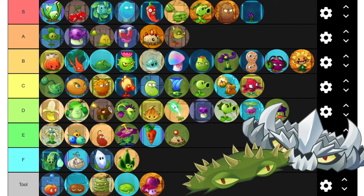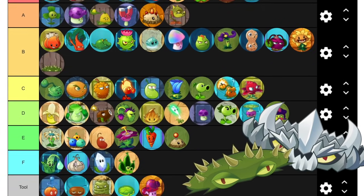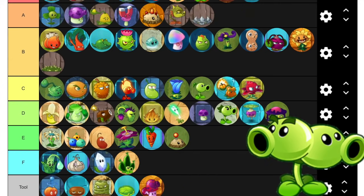Now we get the spiky boys. One of them costs a bunch more sun for not much more damage, but for more survivability. Considering that the survivability of rolling objects is a big reason why you'd even use these, I'm going to put Spike Rock in A. Split P is weird because it's sort of like a tool, but it technically can still fire in front of itself and you can't place it behind zombies in an emergency situation. It's kind of a tool.